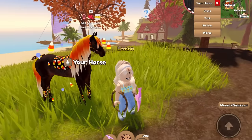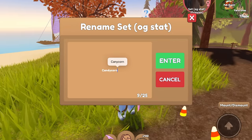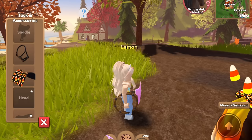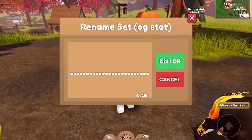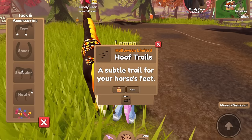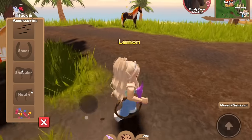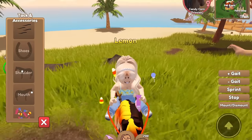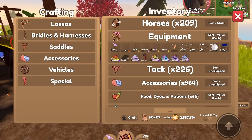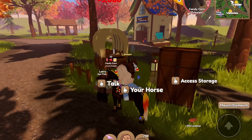All right, this is coming together. We're just going to name this horse Candy Corn real quick because she's a candy corn horse. I need to give her some hoof trails since I don't have any candy corn bell boots, so I think the orange and black hoof trails would look nice. She's independent — I keep forgetting. Yeah, this looks pretty cool, and then she needs a saddle.